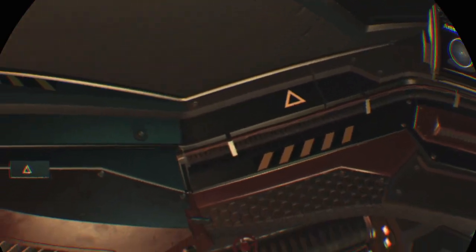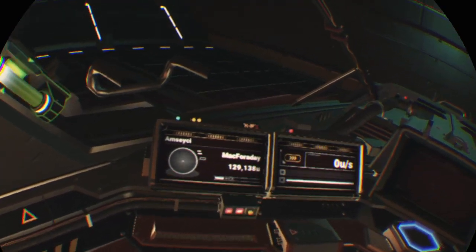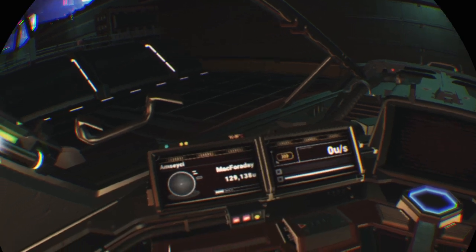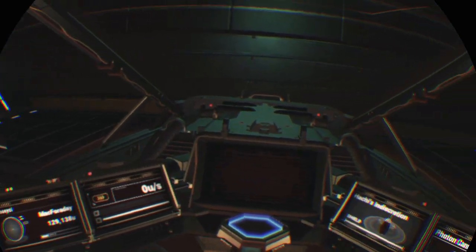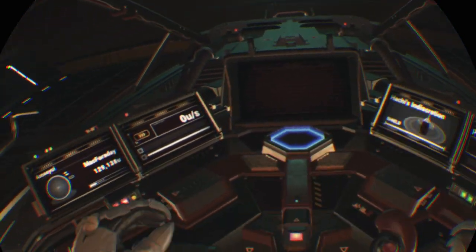I really like how hard Hello Games worked to make unique interiors in all the different types of starships, with the exception of exotic and explorer. Exotic and explorer ships have the same interior still, for some reason. But all other types of ships have their own unique interior.